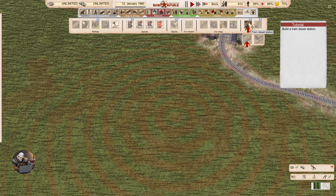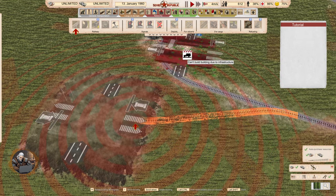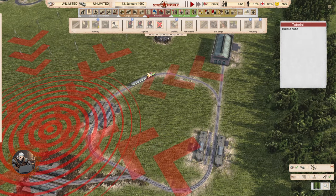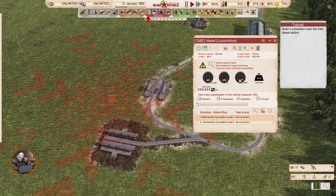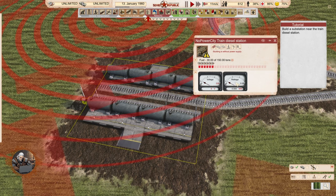Build a train diesel station. For diesel trains you need to provide fuel; for electric trains you need to provide electricity. The train is going to go to the station without any fuel on board. We also need electricity for the station to work, because without electricity you cannot pump the fuel.